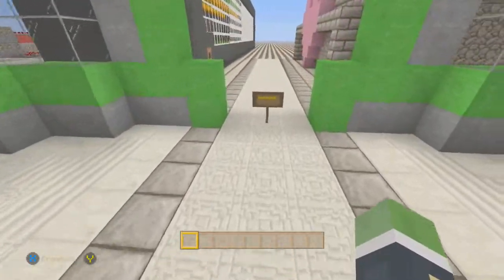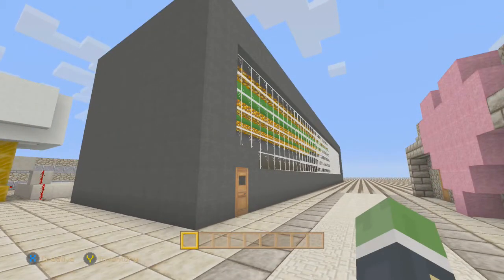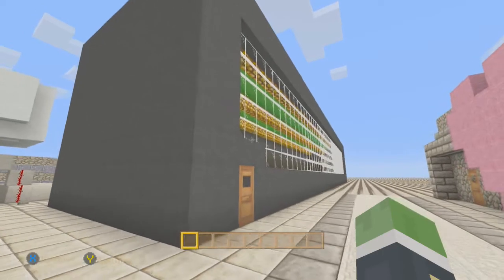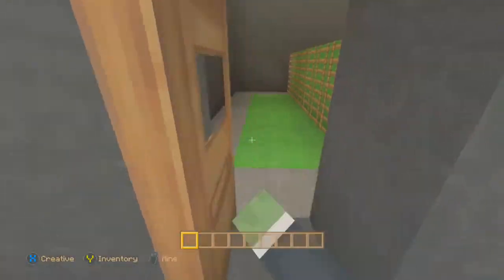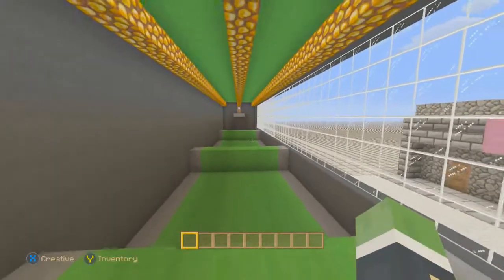So today we're building a throwback minigame. If you have seen my Let's Build a Minigame World episode 4 — the 4th episode of the Let's Build — I'm pretty sure it was the 4th episode ever of Let's Build a Minigame World season 1. I built a parkour map and it would look a lot like this. I'm just going to keep scrolling back. Yes, it was episode 4. So 213 episodes ago, we built a minigame that looked a lot like this.